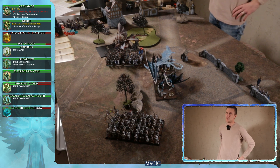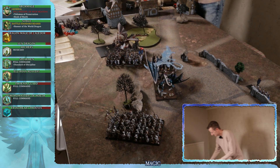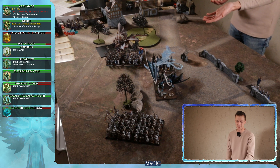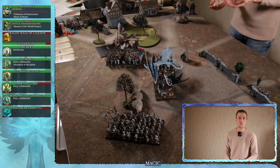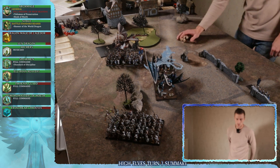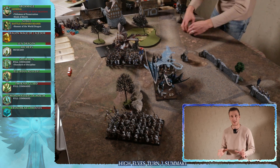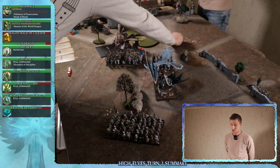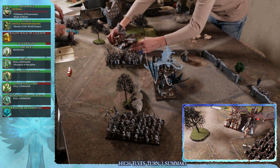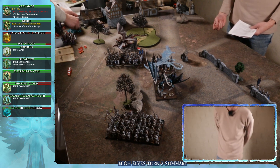Magic phase summary: I chickened out because my general is the wizard and the spell had no impactful target. In the fight phase the Phoenix Guard knocked down the Grave Guard, and in the Frostheart Phoenix versus Vampire Lord combat I lost by one but made the break test. Moving on to Vampire Counts turn three.